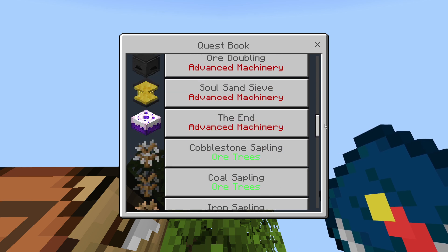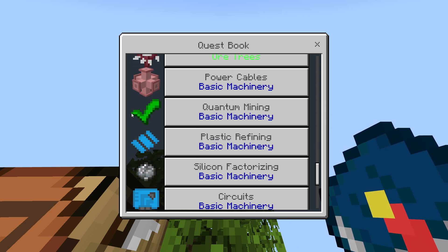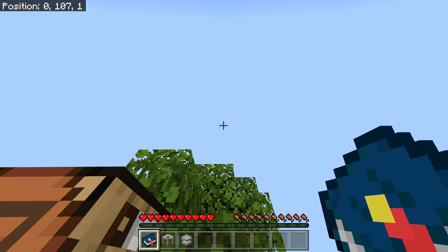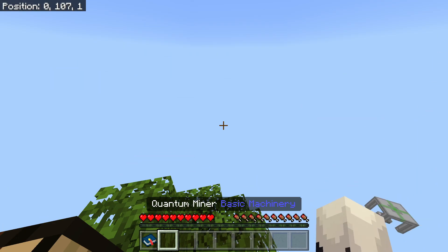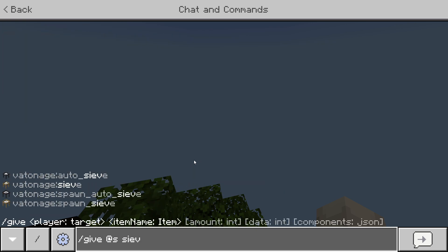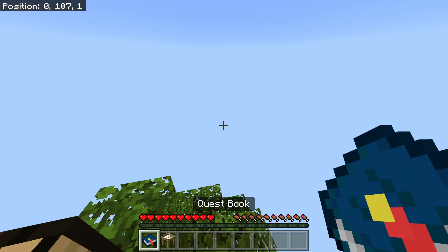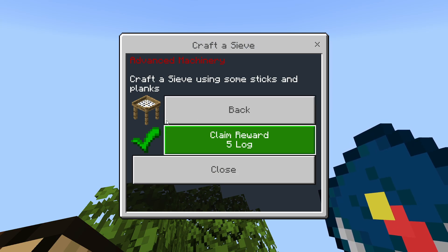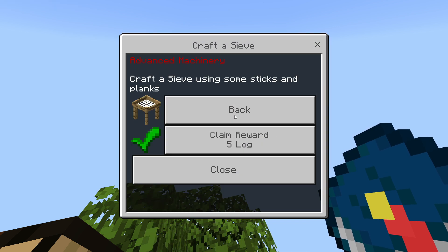If I go back to the menu and navigate to it, the icon has changed to a checkmark. If I try claiming the reward again, it won't work. This is really useful for just getting started — this first quest will give you some extra wood just for completing it.